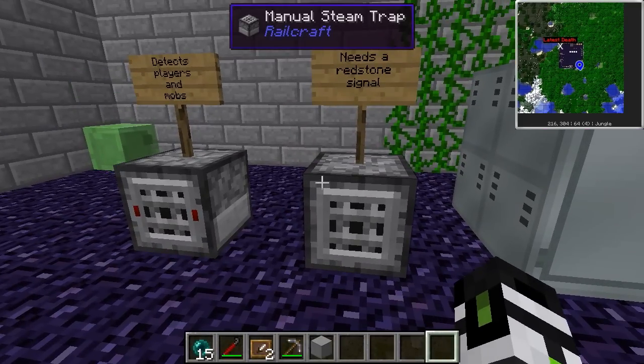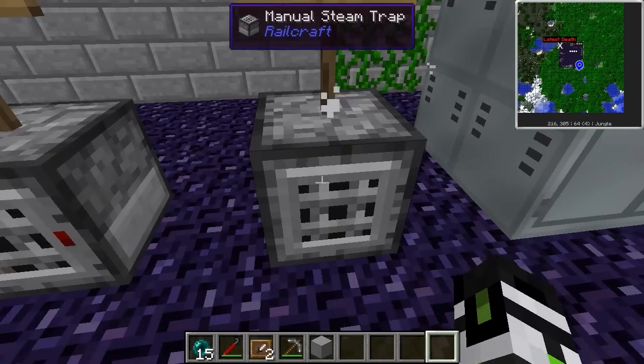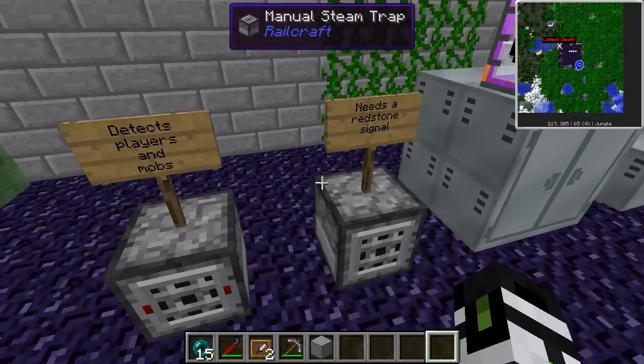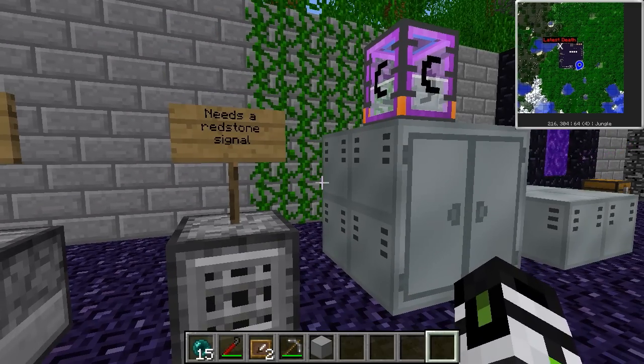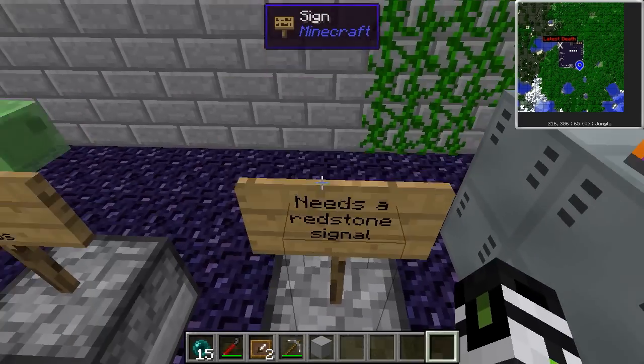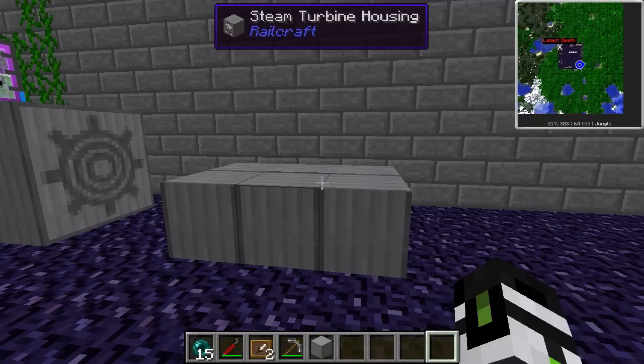You could always make a steam trap and shoot it to melt the faces off your enemies. There are two different types: manual, which needs a redstone signal to go off, and automated, which detects players and mobs. It's also going to take 32 buckets — not millibuckets — of steam every time it's activated, so keep that in mind because it's going to use a lot of steam.